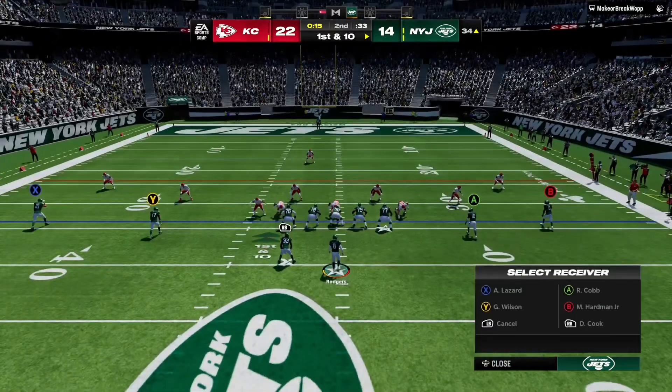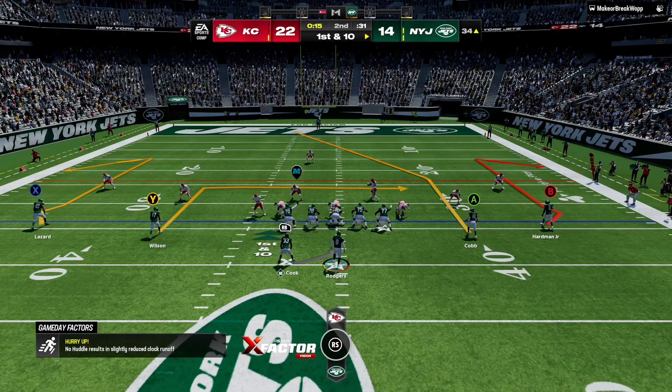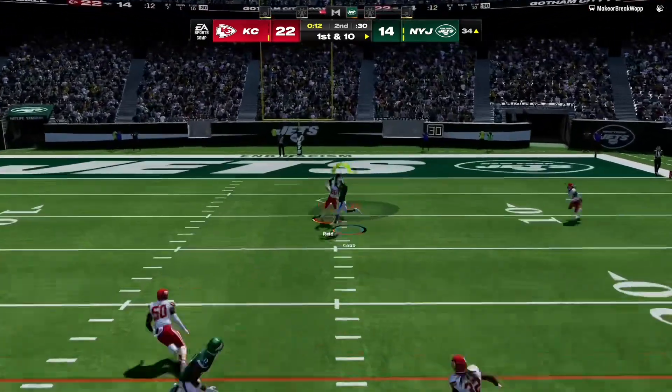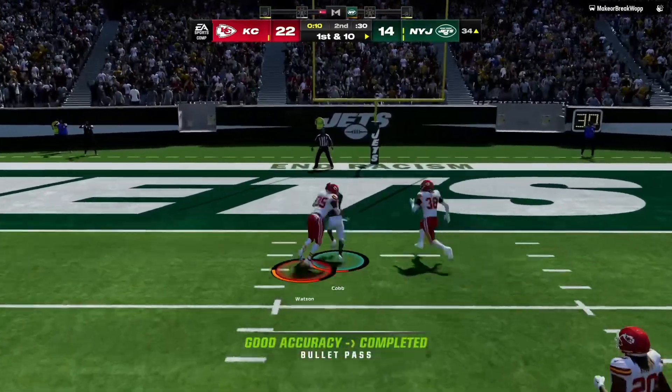The big play changes the complexion of things. Here's first and 10 just outside the 30. Now a play fake — Rodgers — and he's going to get this one complete, here to Kyle.